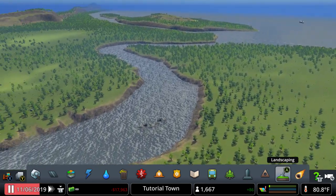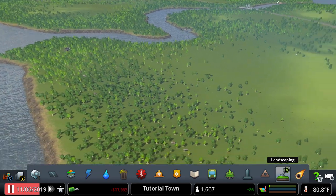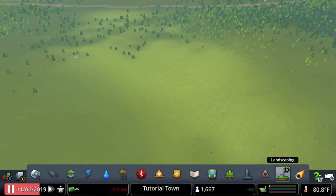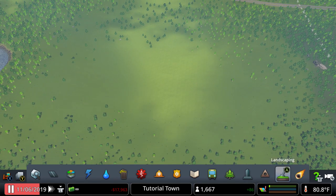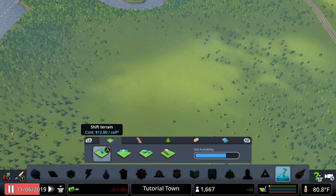The update before the Natural Disasters DLC released terraforming, so that was not part of the Natural Disasters DLC itself. You don't have to buy the Natural Disasters DLC in order to get terraforming. You find it under the landscaping tab, towards the right side — second from the right. Click on it and the very first tab is the landscaping tools, or terraforming as everybody calls it.